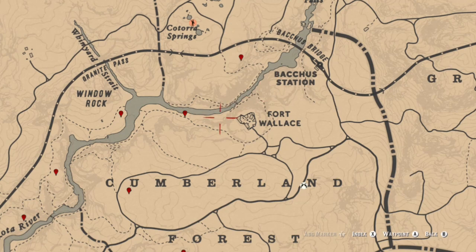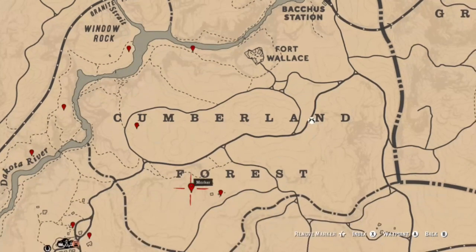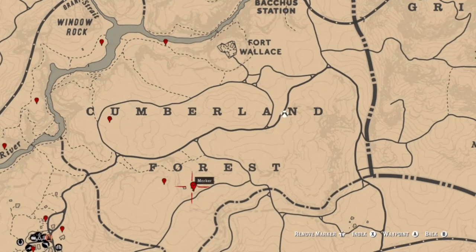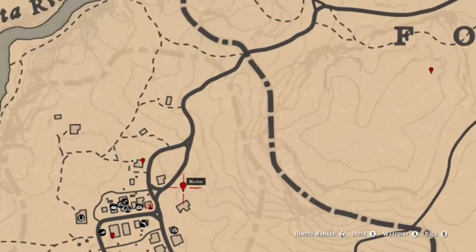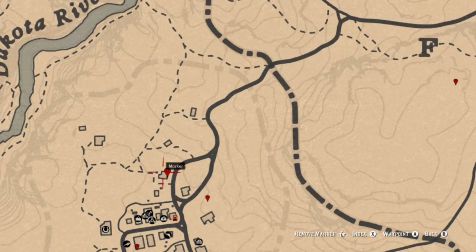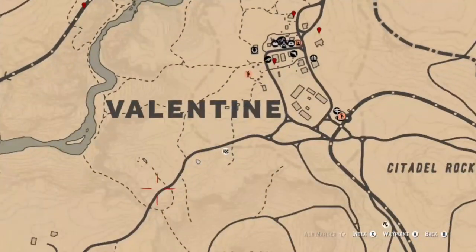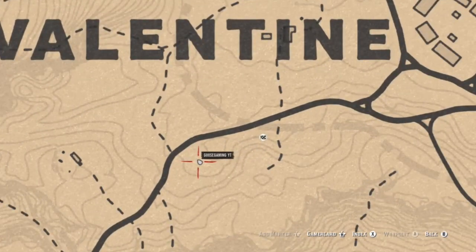Then we move on to a tarot card at back of the station. You have three eggs coming up in the northern part of Clemen's Forest on the Dakota River. You also have a piece of jewelry at the northern gang hideout, a coin on the hill, and a tarot card at the southern gang hideout, as well as two more tarot cards inside Valentine — right here and here — and a family heirloom inside a house right next to the butcher.